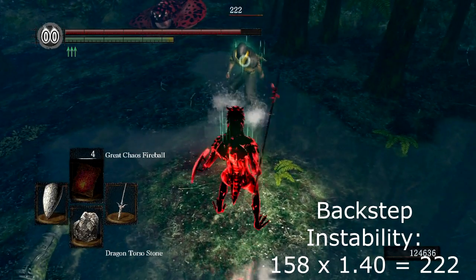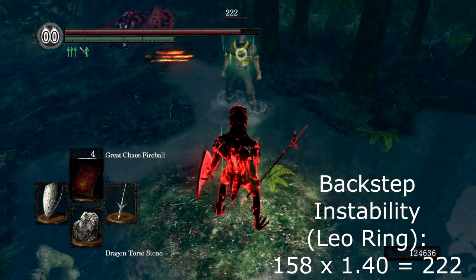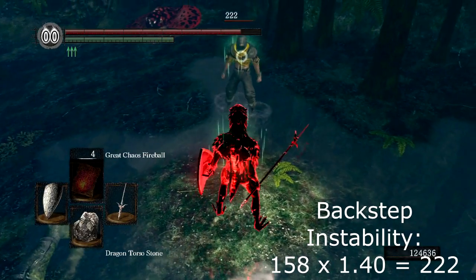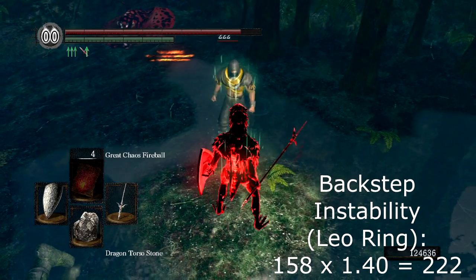For this backstep test, we had him take off the wolf ring. With his armor setup, he's sitting at about 13 poise and is normally staggered by a single hit from my spear. So you'll see that we're nailing the hyper armor frames here, which result in instability damage. We didn't actually test with ninja flip backstep, but there's no reason to think that it would be any different.